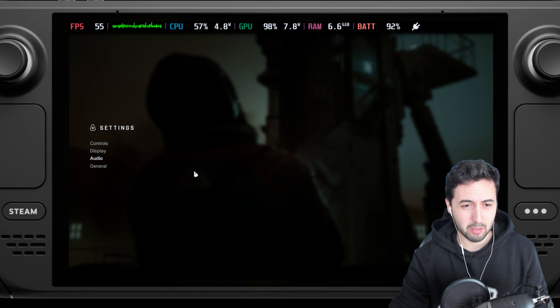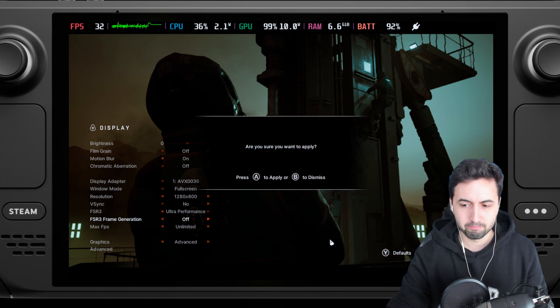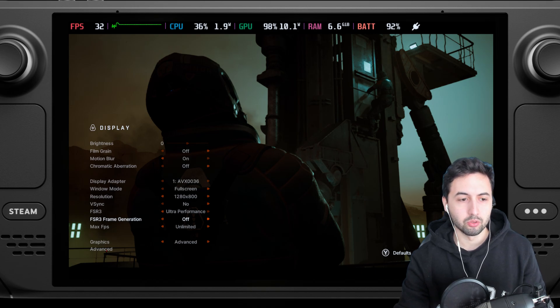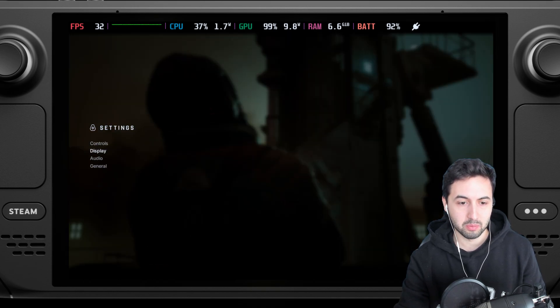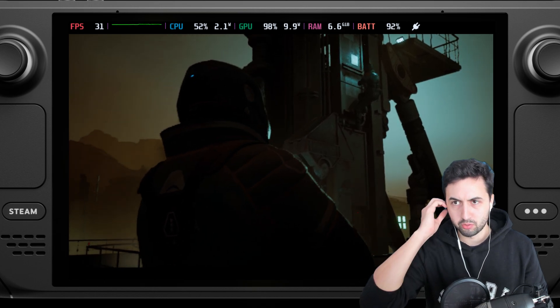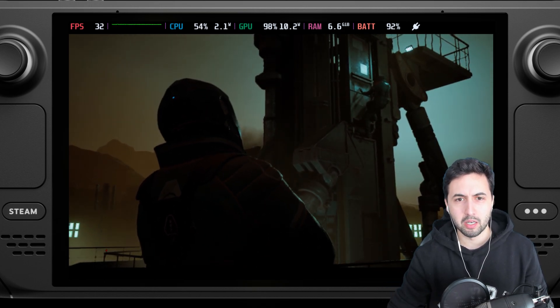I'm also noticing that my mouse cursor is very choppy, so frame gen — let's get rid of it. With ultra performance FSR 3 and low settings, there is 30 fps. That's why they put frame generation there, so it feels like we're playing at 60, but not actually.